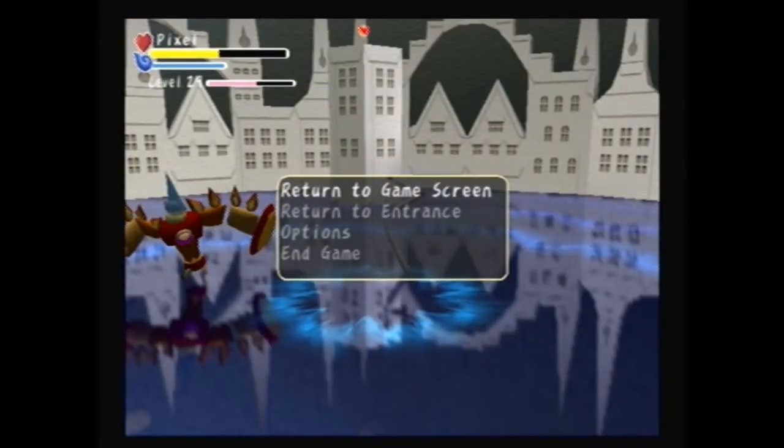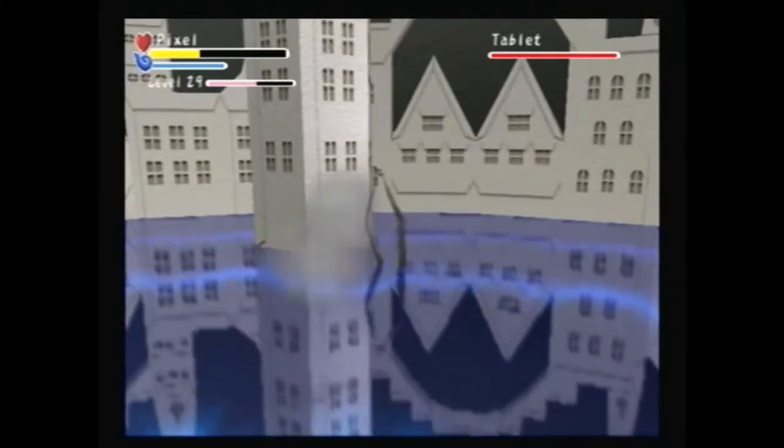Last but not least, the Jump Transform glitch can really help out during the final fight with Tablet if you're at low health. Because to get those hearts — like the one up on that platform — you would usually need Charge, Jump, or Fly, either of which you get in the run. So it's really helpful to use the Jump Transform glitch there to get onto those platforms and grab that health, especially since you're usually at a low level.